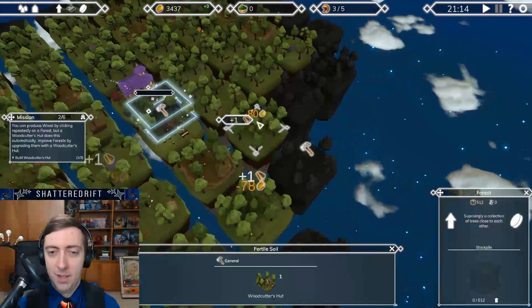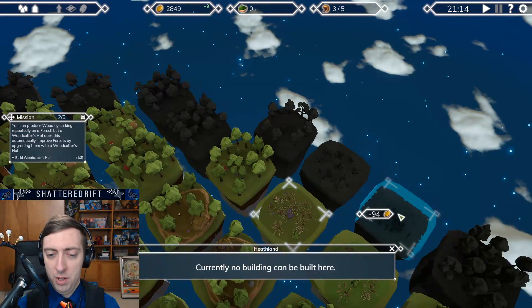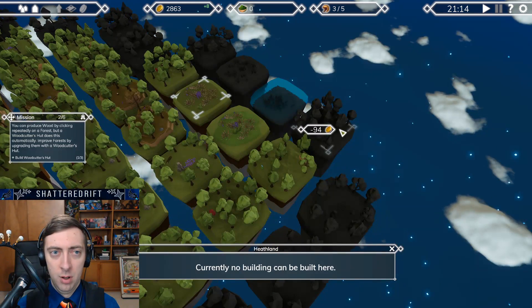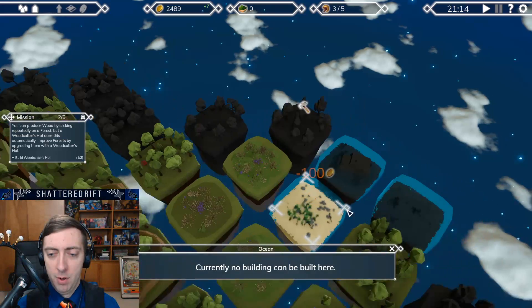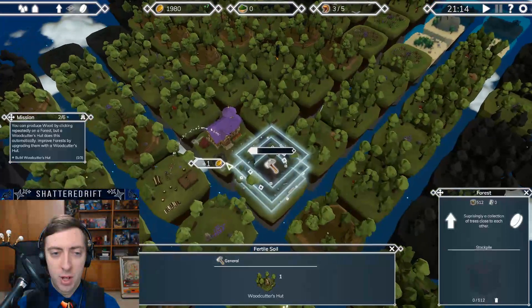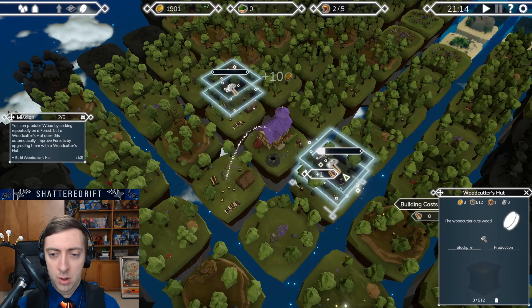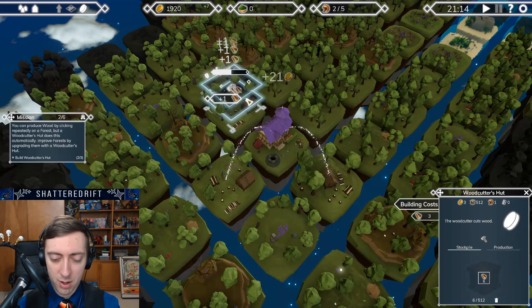I feel like I'm just massively mashing quick. What's this? Currently I'll be looking at the middle here. I'm still pretty good on my money, but it costs two more each time. Oh, I need three more woodcutter's huts? Okay. Oh, I have to actually click them enough to finish them. This is weird.